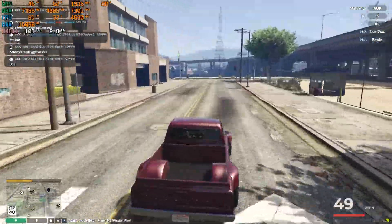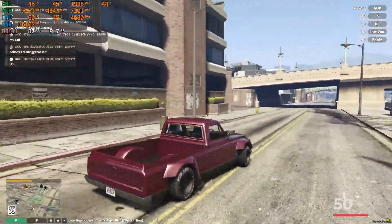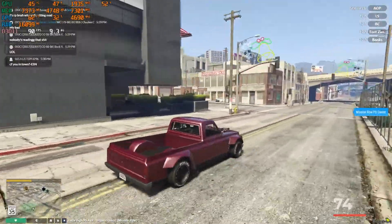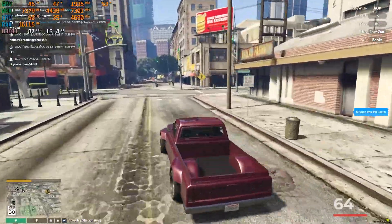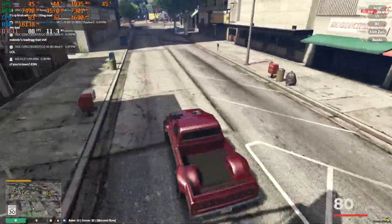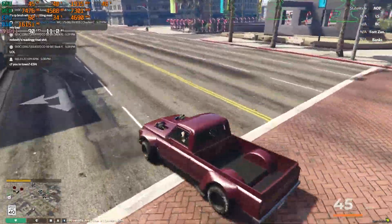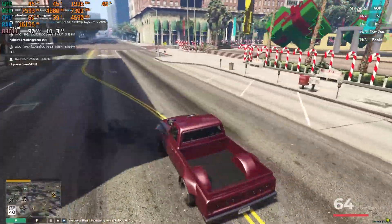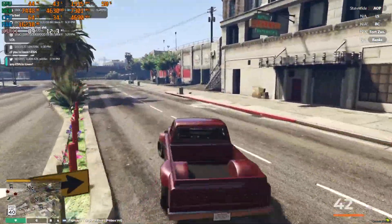So whenever I'm in the city or in Los Santos, I have like 50 or 40 percent GPU usage. A lot of you have the same problem. As you can see, I just opened Afterburner and it's only using 40 to 50 percent — it's not going above 50 in the city. That is really bad for your FPS — like 80 to 90 FPS.